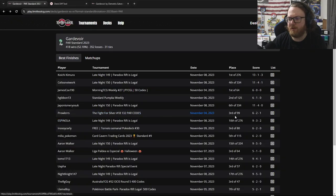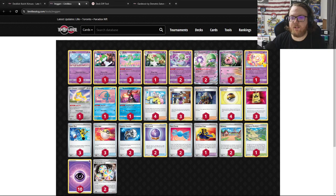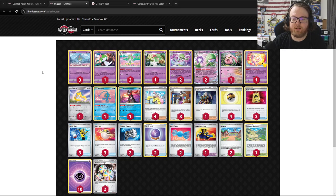Now let's go over to Koichi's first-place list from Late Night 149. They went 13-1-3 out of 276 players. This one has some neat differences. Koichi was not playing Zacian V and also not playing Cresselia — two big differences. These are two Pokemon we've come to know as staples to the Gardevoir deck. So why is Zacian V not included?